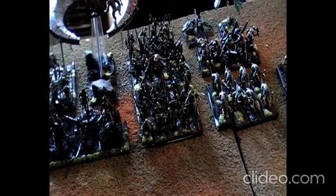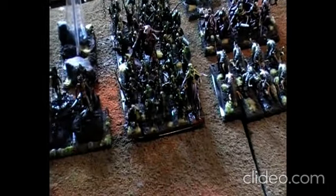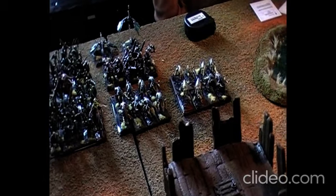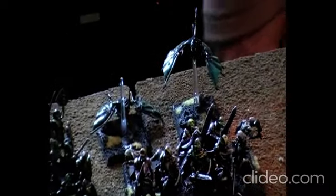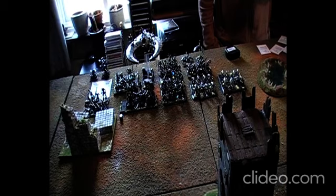Behind there we have this fancy looking Altar of Death. Not much to say about that one yet. But we have a huge block of skeletons — hand weapon and shield, full command and legion banner — and in it we also have two banshees, one a bit fancier than the other. Over on the left flank we have two units of dire wolves, eight in each, and ten wraiths behind those, and bat swarms — even if the bats look a little big. So that's the vampire army.